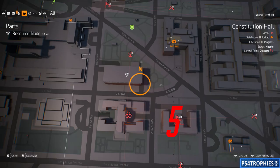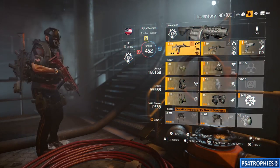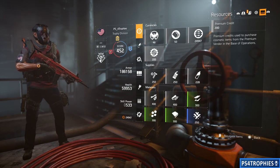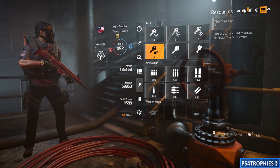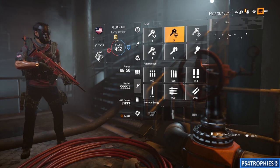There is an area underground at Constitution Hall that doesn't have an indicated underground passage. Go to that building — at the southeast corner there's a parking garage. If you go into that underground parking garage, it leads to a tunnel system with a bunch of keys. You can check your resources menu to see how many keys you have for each faction.